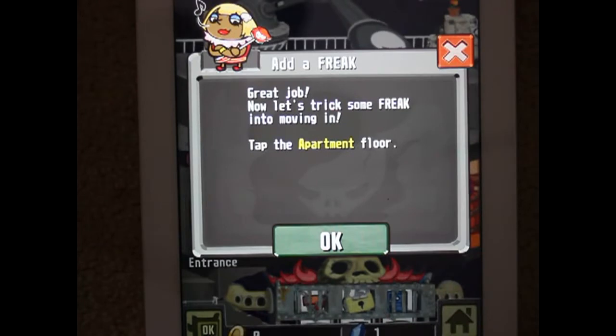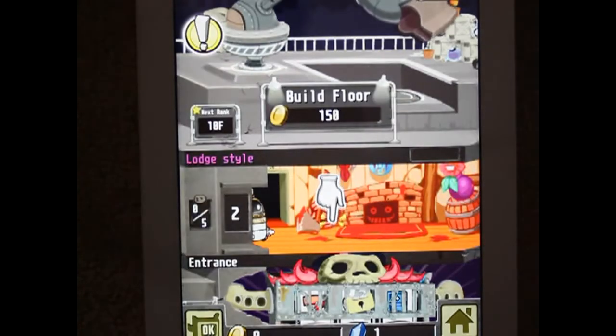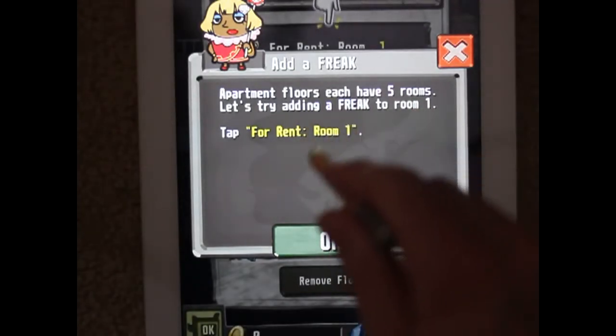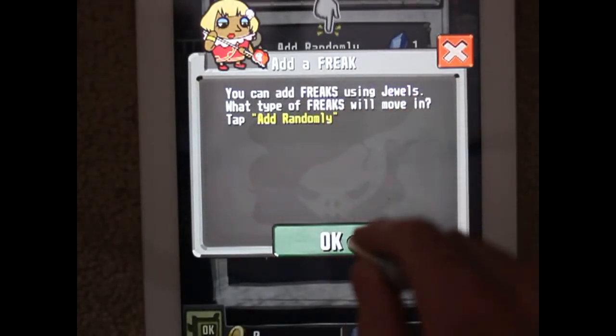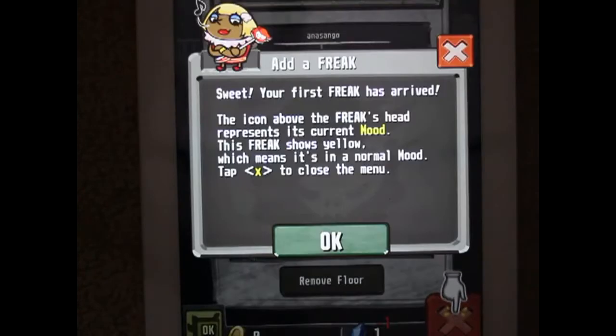This is obviously using some of the game mechanics we've seen from Tiny Tower and some of those other tower sim games - this is mixing those things up. The apartments have five rooms for freaks. You can add freaks using duels - what kind of freaks will move in is random. So I'm spending these duels fairly quickly. My first freak arrived!